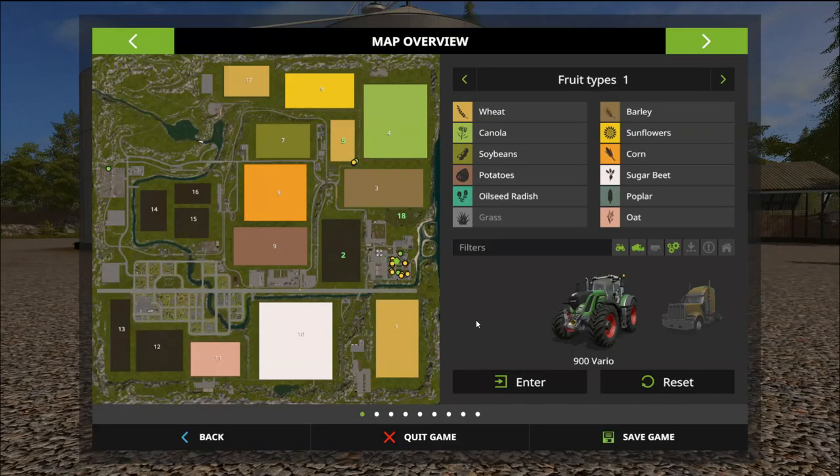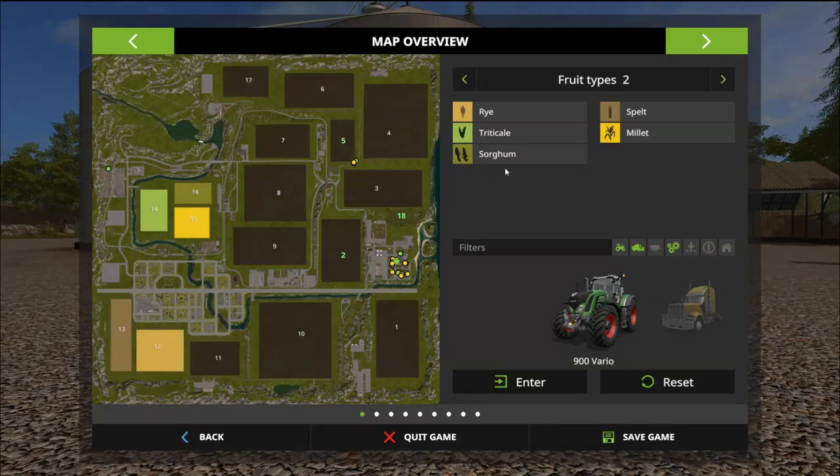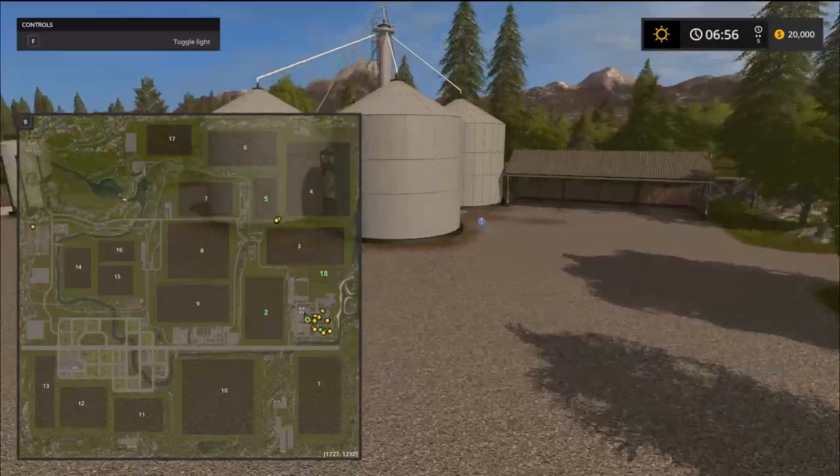He did add extra fruit types. Just to show you: there's oats, rye, triticale, sorghum, spelt, and millet. I'm not entirely sure what some of these are — if you guys know, let me know down below.